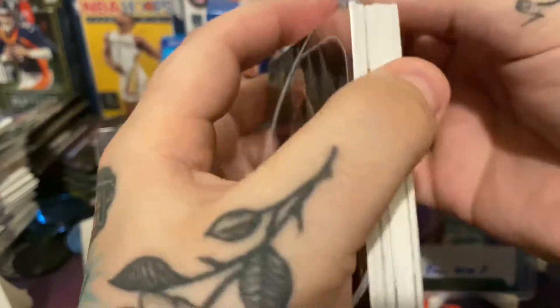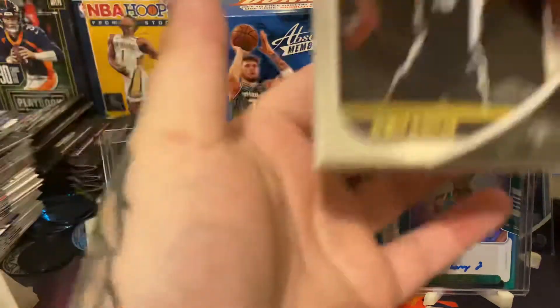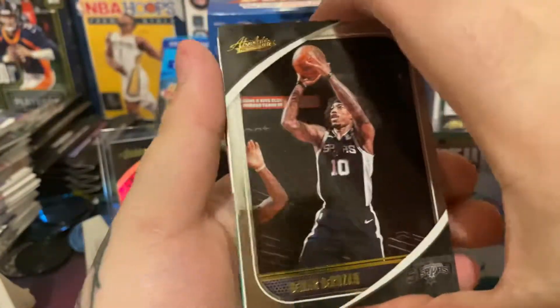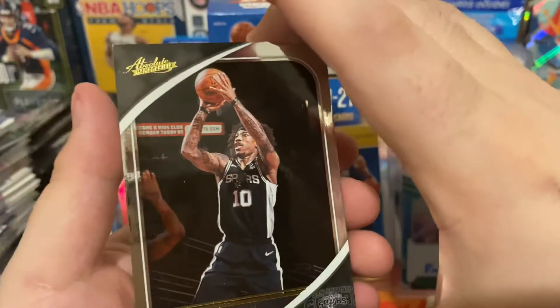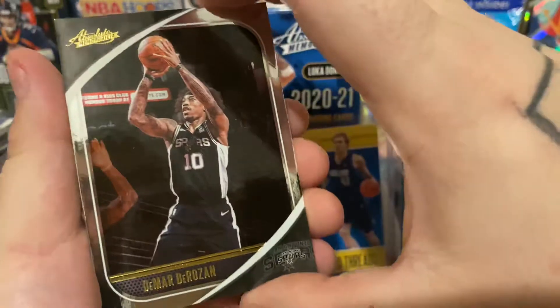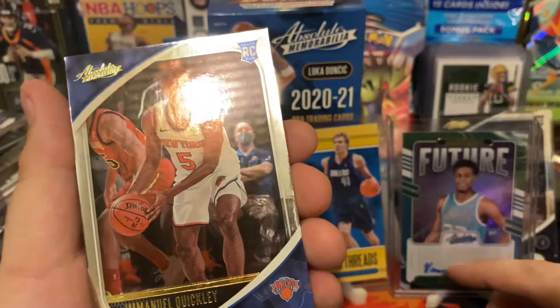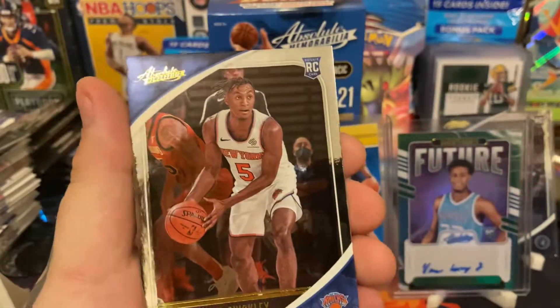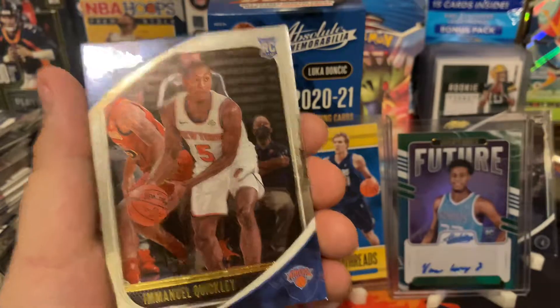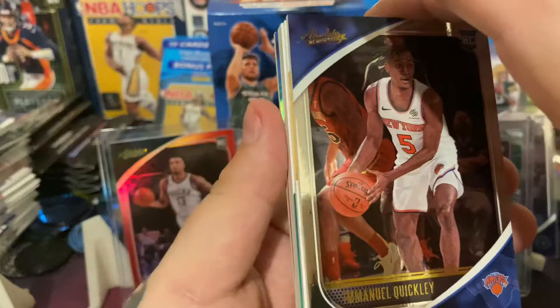I like the way it's starting already. We have a DeMar DeRozan base — not anything really special, but not a horrible player. Then an Emmanuel Quickly rookie card, not numbered. So the rookie card isn't guaranteed to be numbered — there's that.